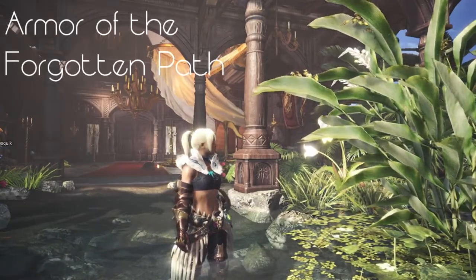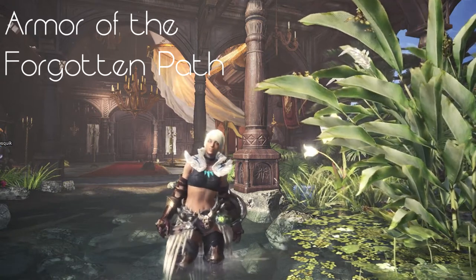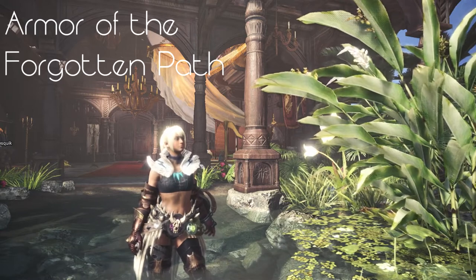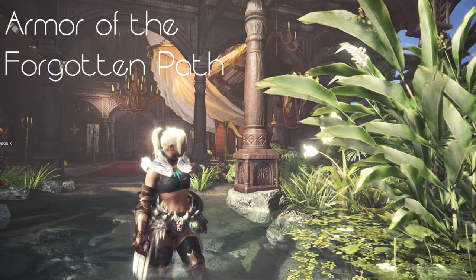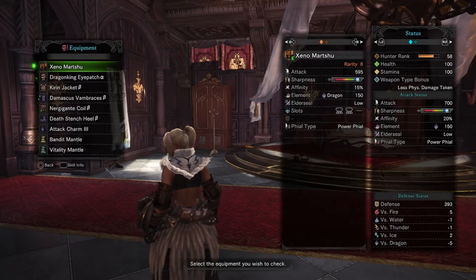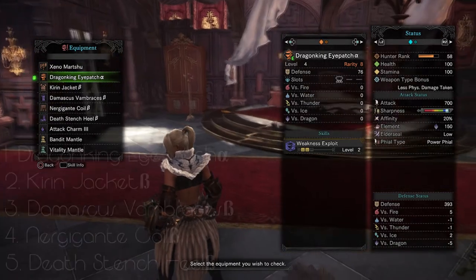Hello everybody and welcome back to another Monster Hunter World video. I am Lutherian and this is Monster Hunter World. Today we're going to be talking about a mixed set of armor called the Armor of the Forgotten Path. This set was actually designed by my friend Jordan, who came up with it when trying to develop something that would work around his particular play style.